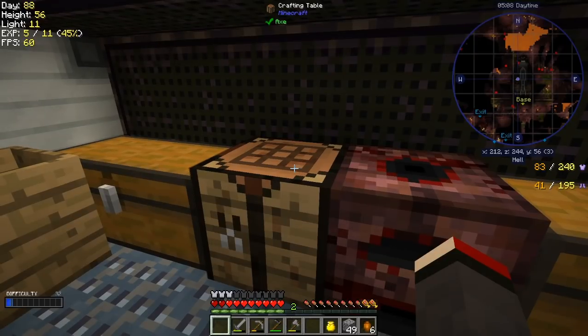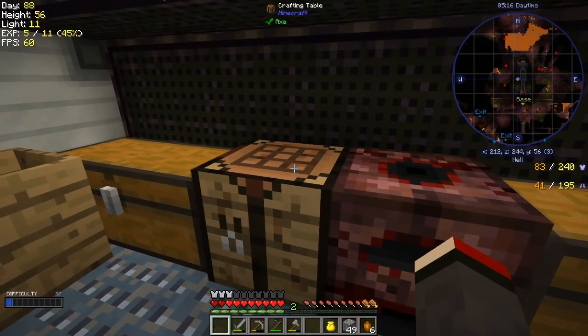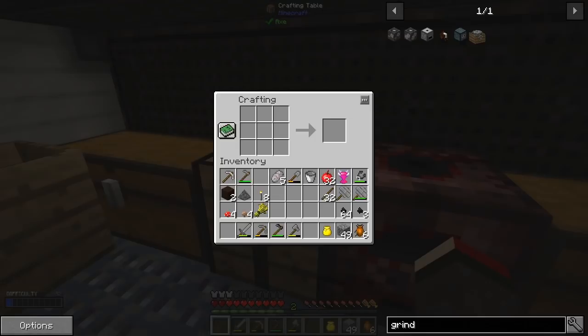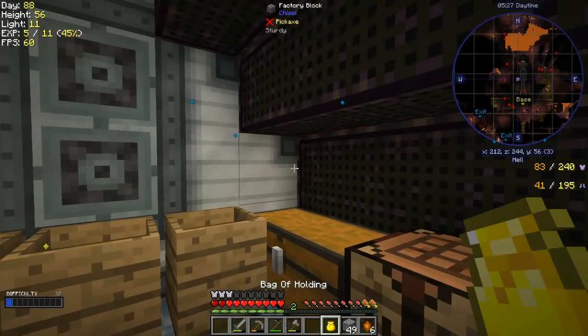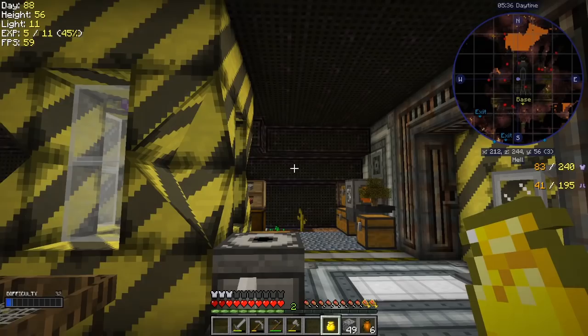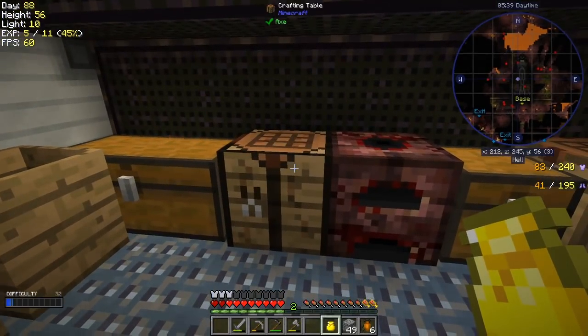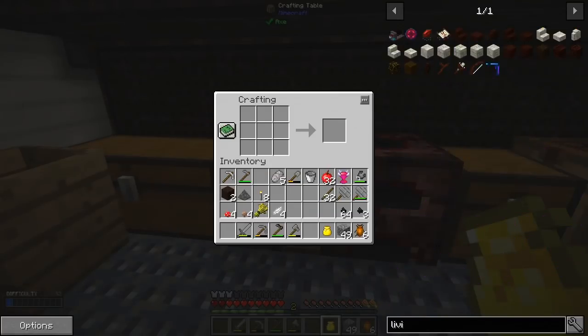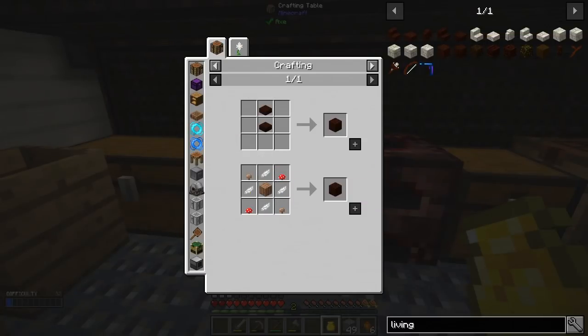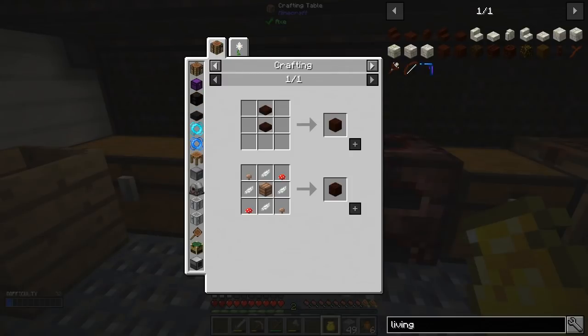I don't record the exploration trips mostly because I tend to end up dying, but also because it's a little bit dull just wandering around trying to find things - but if you want me to, I will happily do so, so let me know. We also needed some petals and I've been sieving soul sand to get some petals. I need four white mystical petals like this. I didn't expect it to work because the Botania stuff - I haven't got the levels for yet. So let's look at living wood in Botania and click the recipes for that.